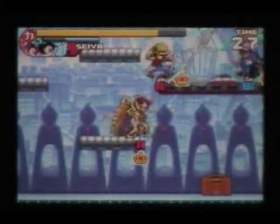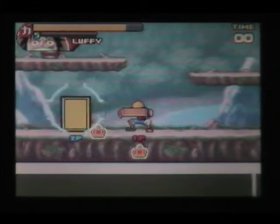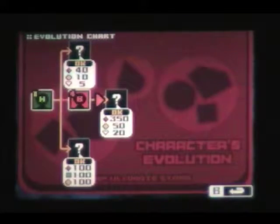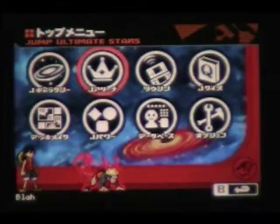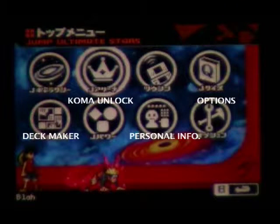Two years later a sequel called Jump Ultimate Stars was released. Gameplay is essentially the same, but some character cards have different sprites depending on which version you use. There's also a guard break that swaps out your opponent's character by pressing down plus B — a sorely needed addition. You can also spend gems earned in battles to upgrade characters and get higher coma cards. The menu is similar to Jump Superstars but arranged differently, and the addition of online play really adds a lot to this version.